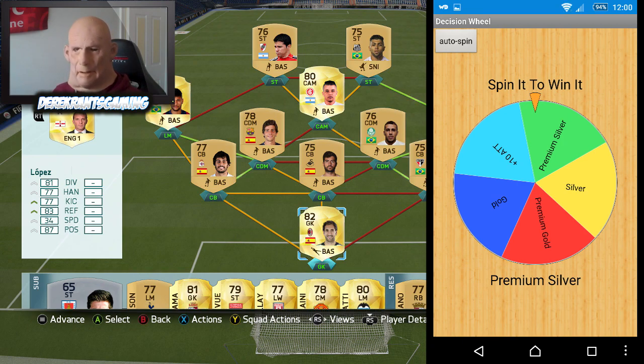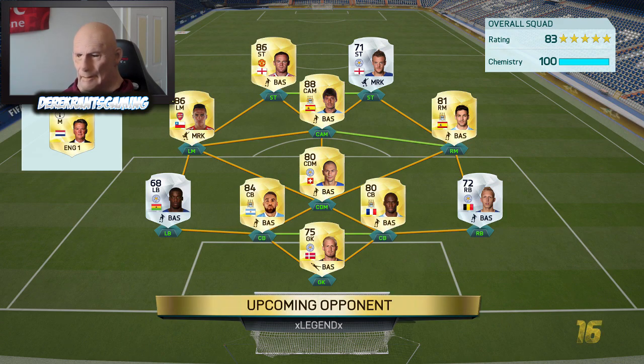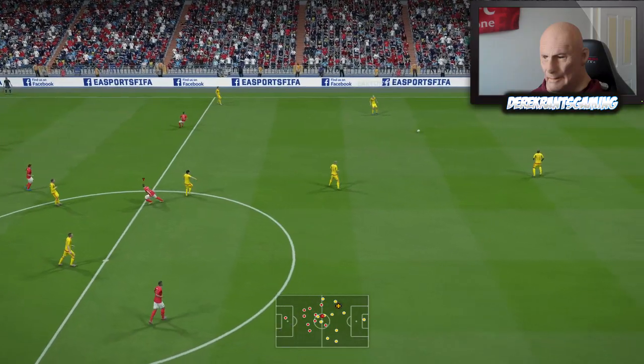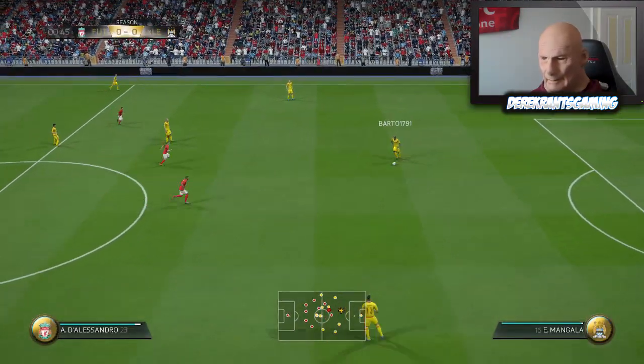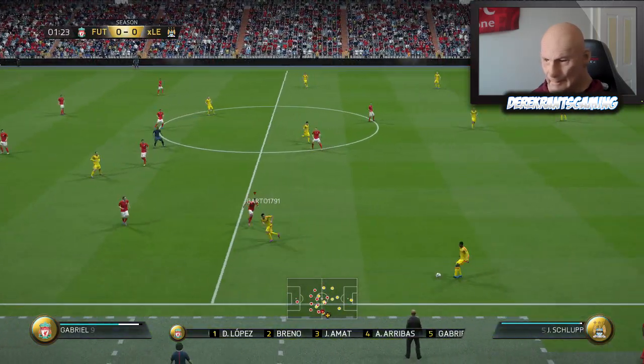So we're going to jump into a game. Hopefully we can get a win and spin this wheel three times. Let's jump into the next match and see how we get on. Okay, he's got a decent front five with the likes of Sanchez, Silva, Navas, Vardy and Rooney. But he looks a bit vulnerable at the back. I think we can take this. We've played better and we've beaten better, so fingers crossed we can smash it and spin that wheel three times.